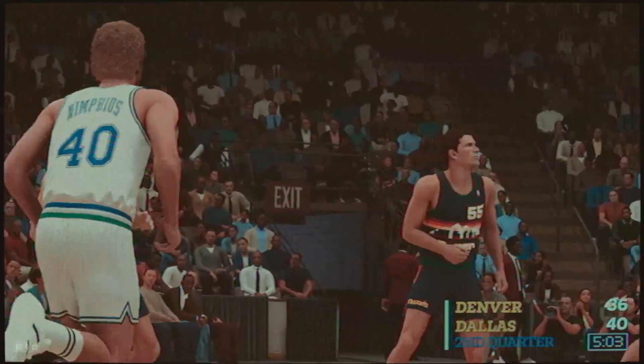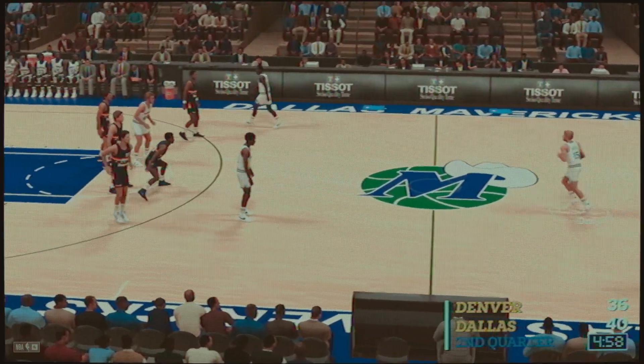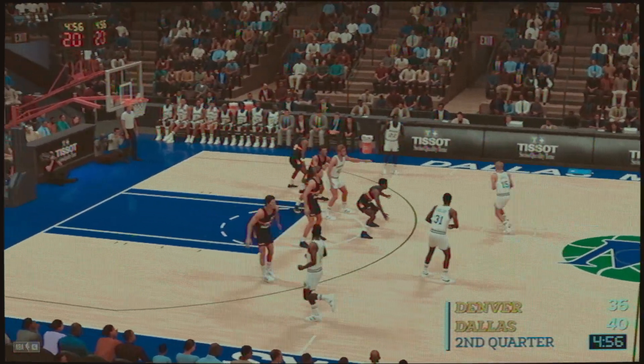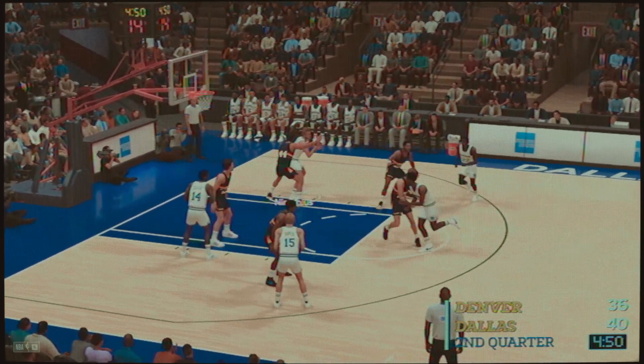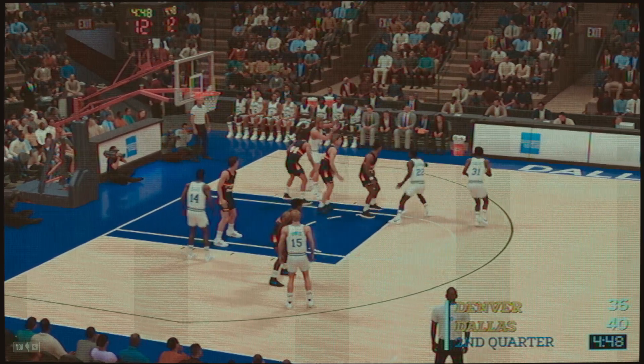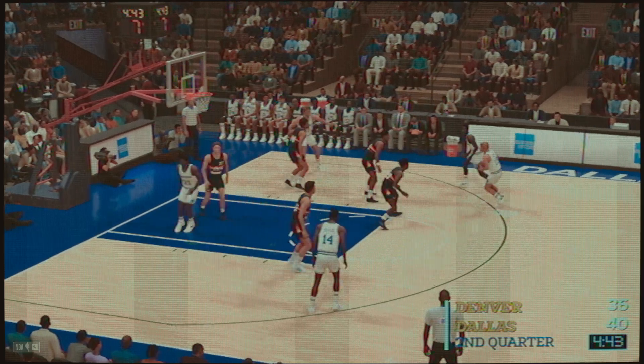And it's the Nuggets with the ball following the score by Dallas. First personal foul, second team foul. Here's Issel — he has six. Dunn owns on, shot clock at six. Denver needs to get off a shot. A shot by Issel — no good. And so it's Davis, he'll bring the ball up for the Dallas Mavericks. Six-point lead. Some nice passing here by Dallas.